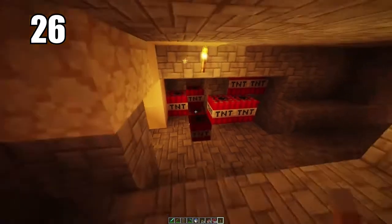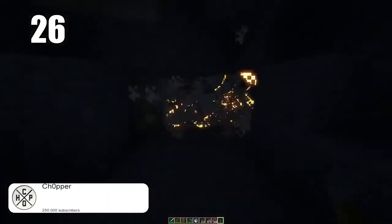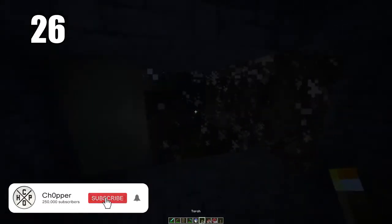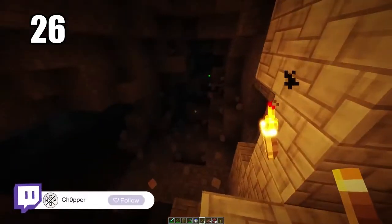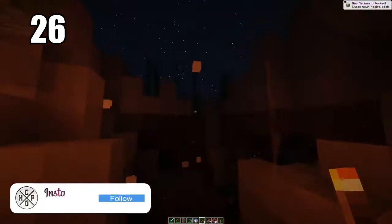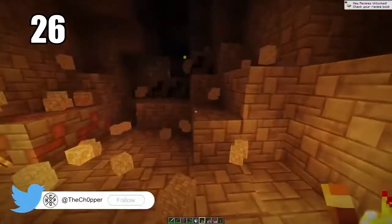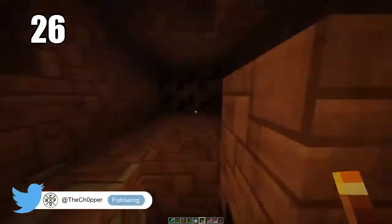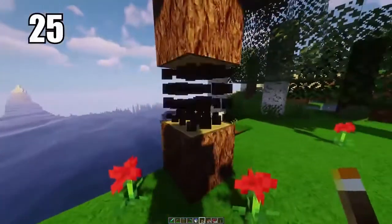Tip 26: if you're trying to clear out a big section of a cave and don't want to manually mine it, packing it with TNT and exploding it will make so much ground and create a lot of excess resources. TNT is pretty easy to make — you just need gunpowder from creepers. It can be really helpful for mass-clearing out a cave, opens it up for real mining inside, and gives you much more room in general.